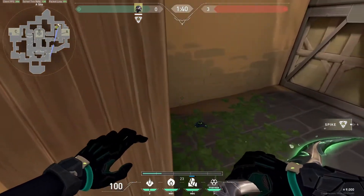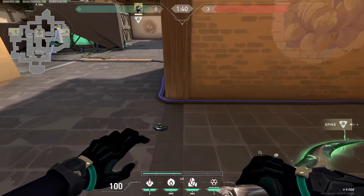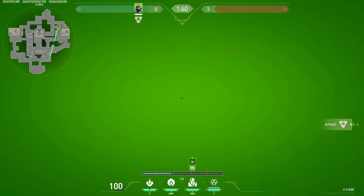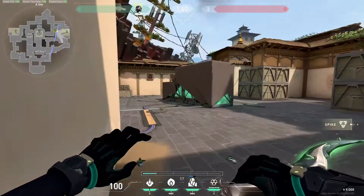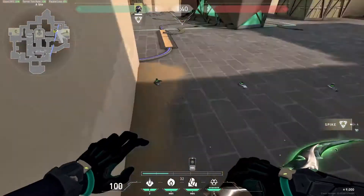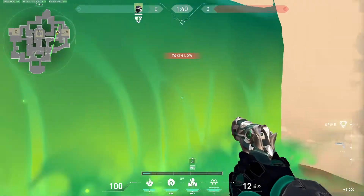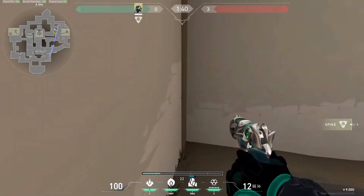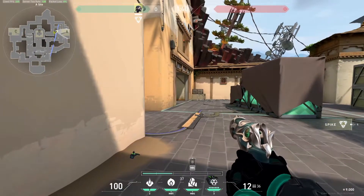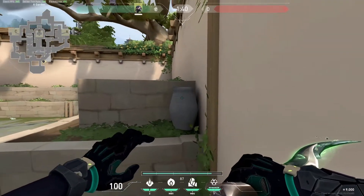Or this guy — if anyone's in this corner, target them and then peek from here. If anyone tries to clear, maybe they won't check it, or maybe they're out here so you want to pre-fire it. Now for the B-site smoke.